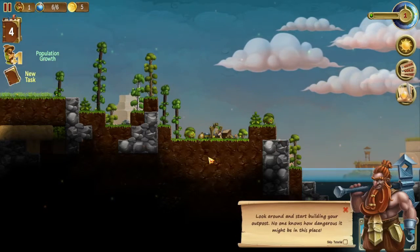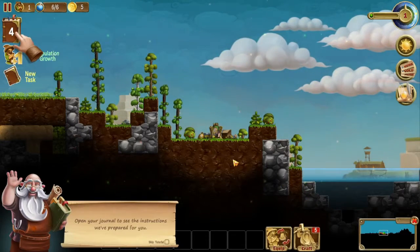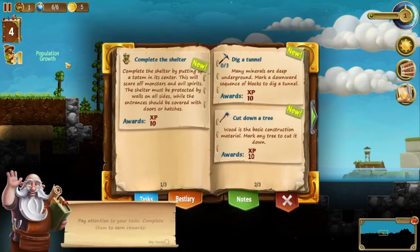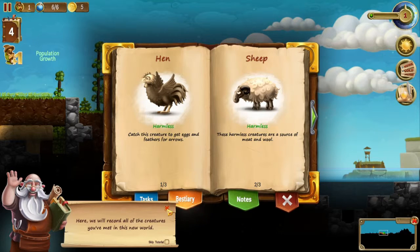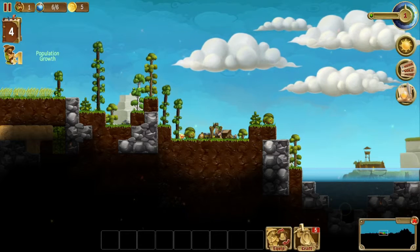Okay, so we need to get more power, look around, and start building our outpost. No one knows how dangerous it might be in this place. Open your journal to see the instructions. Pay attention to your tasks and complete them to earn rewards. Switch to the bestiary tab — here we will record all the creatures you've met. Alright, boar and sheep. Okay, enough instructions, let's get started — cut down a few trees and get some resources.